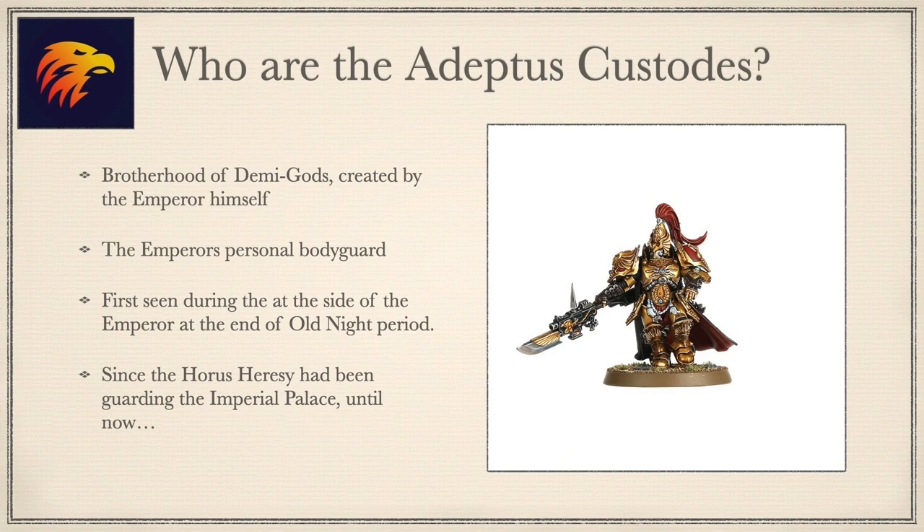Since the Emperor fell at the hands of the thrice-cursed arch-traitor Horus at the end of the Horus Heresy, he has been entombed on the Golden Throne in the Imperial Palace on Terra, and the Custodians have guarded him since. Until now — with the return of the Ultramarine's Primarch Guilliman, they now sally forth into the stars, delivering the Emperor's judgment to his foes.